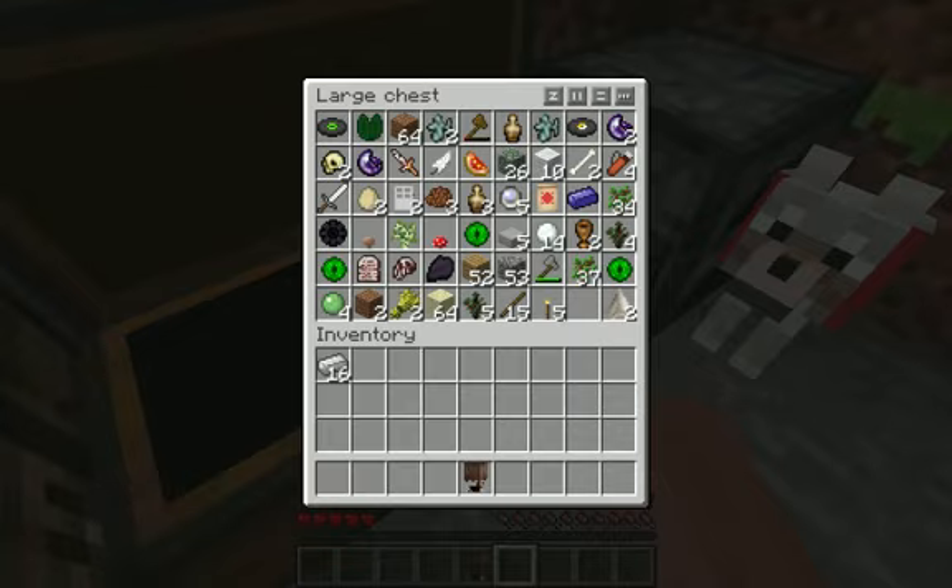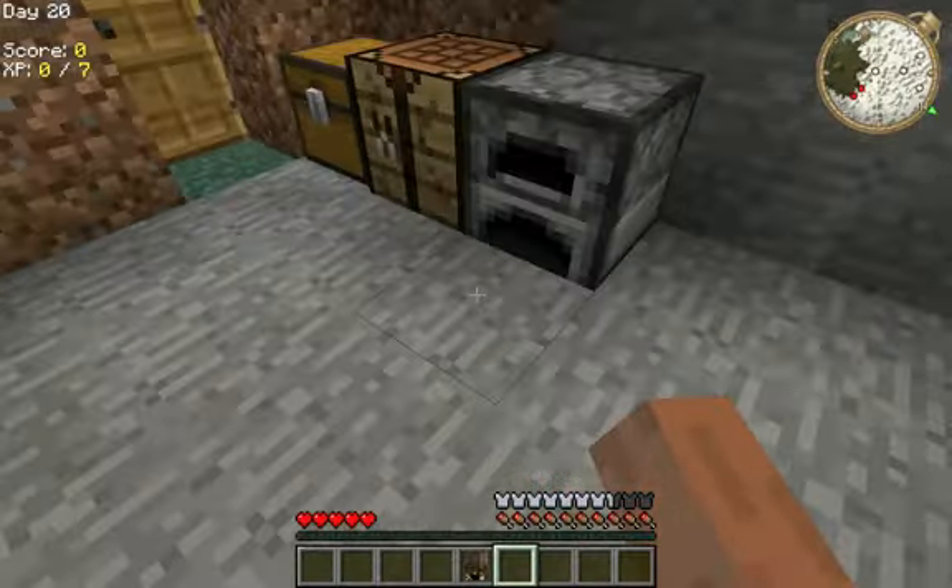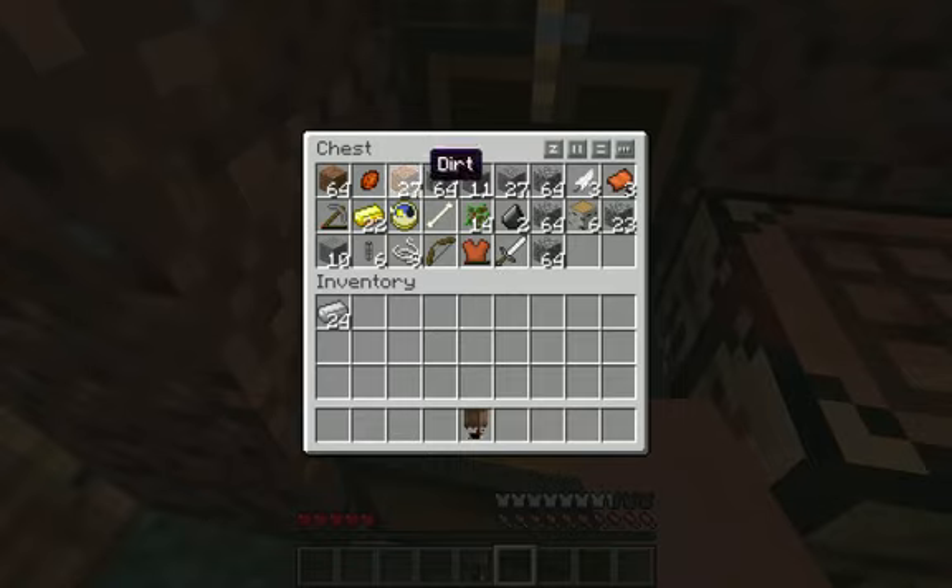First, I've got to take all my iron and such and put it into iron blocks so that it will store easier. My gold - put it into gold blocks.